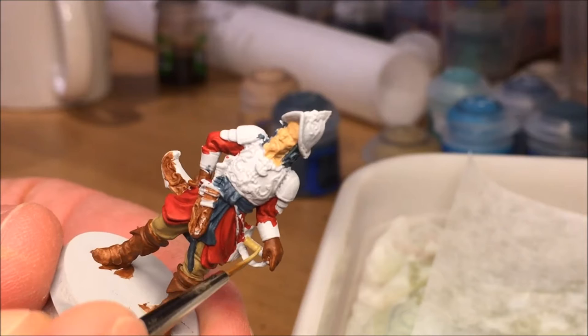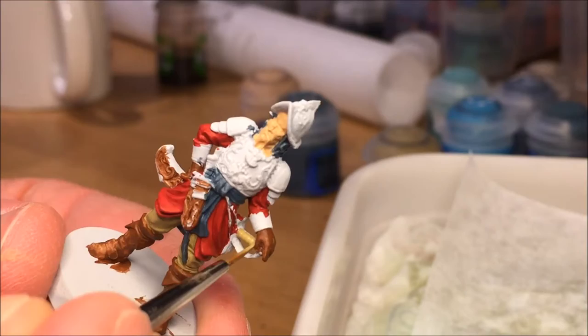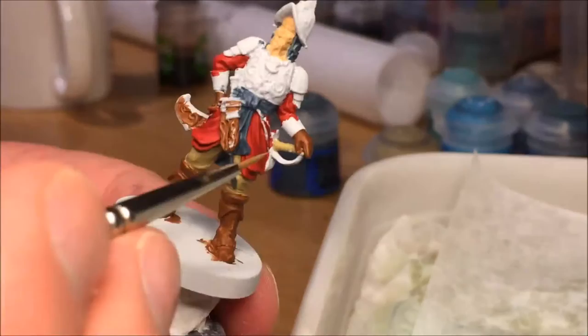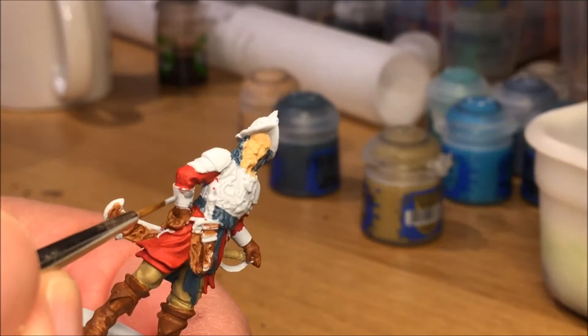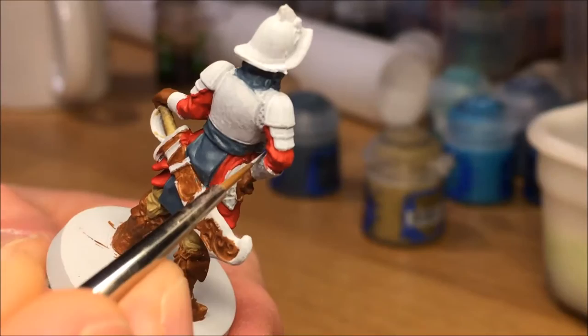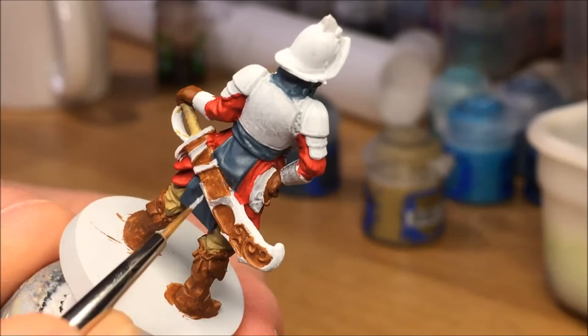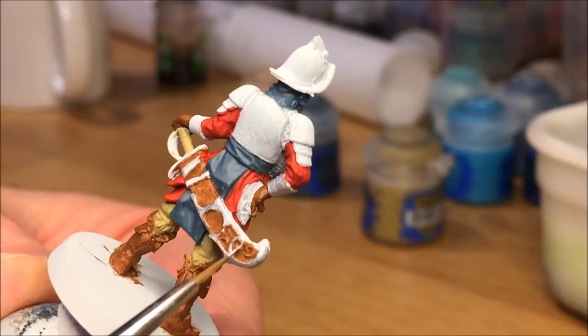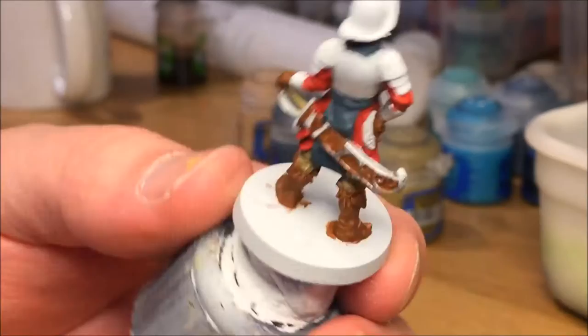Using Tallarn Sand for the sword handle and the dagger handles. You can use Seraphim Sepia on it later to add some detail and create a leathery look for the sword handles and dagger handles. Runefang Steel for the armor plates — Runefang is a very bright silver, a lot brighter than Leadbelcher. I like to use Runefang for plate mail on minis like these when it's supposed to be a clean figure, not too much dirt or grime. I also decided to use Runefang on the details on the sword scabbard.